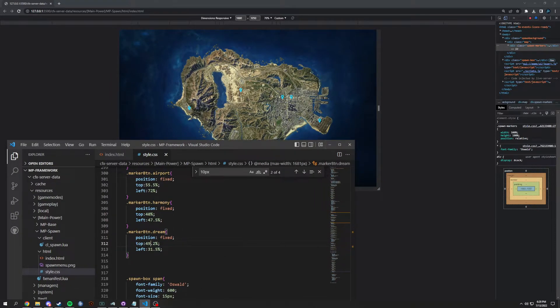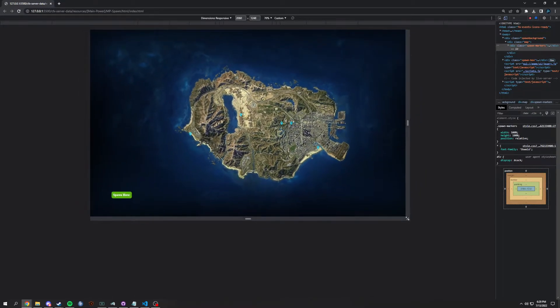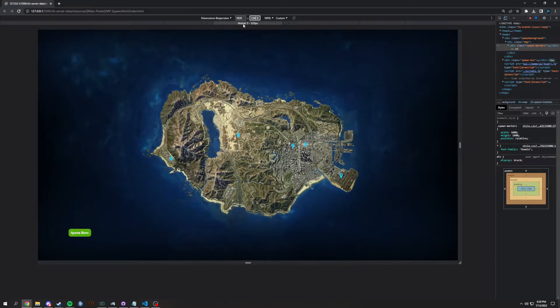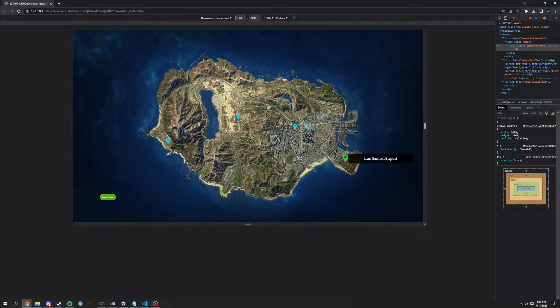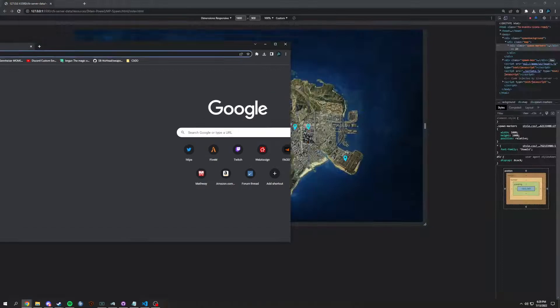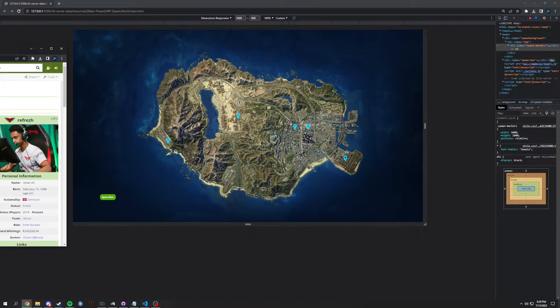That is basically how you do these media queries. I can show you now - when you scale up, we're going on to a normal resolution, let's go on 1920 by 1080. Look at that, everything will line up perfectly. Another normalized res, 2560 by 1440 - and yeah, everything lines up pretty well here as well. Let's do a 1600 by 900, which is another native resolution - pretty good.